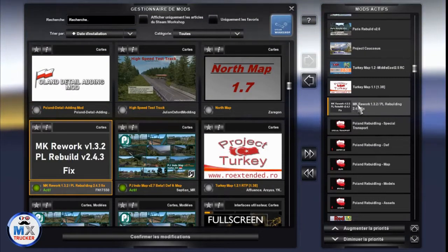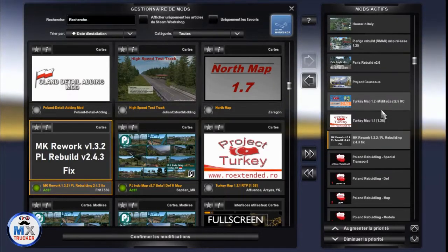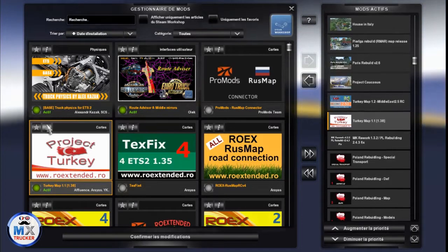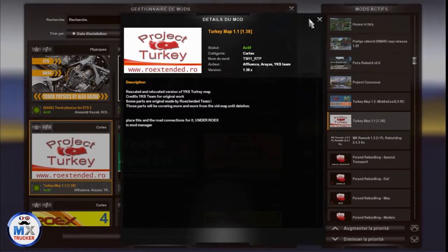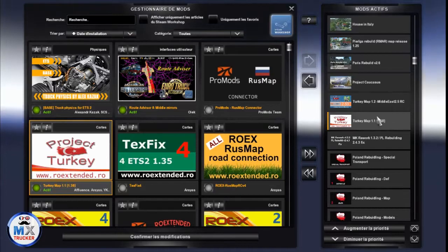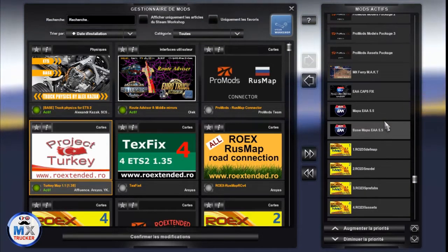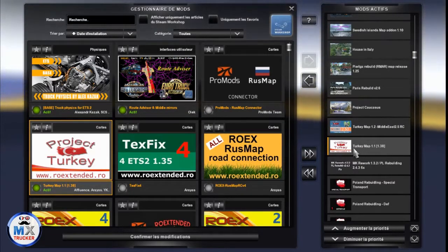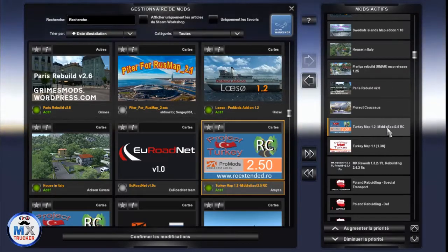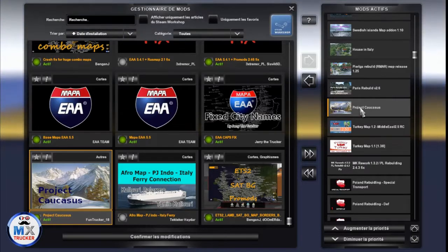Here is a fix for Macedonia rework and Poland Rebuilding — without this you cannot play Macedonia and Poland in this map combo. Here is Turkey map version 1.1. I'm using an old version which is working for 1.38 because this version does not need ROEX to work — it's still working as a standalone map. So we can place ROEX below here and Turkey map is still working on top without ROEX. Here is Turkey map 1.2 Middle East road connection for ProMods and Project Caucasus — a slightly better version but working fine as well.